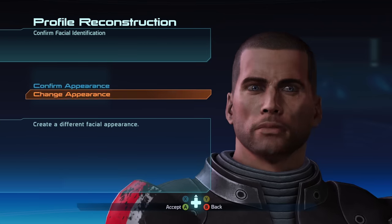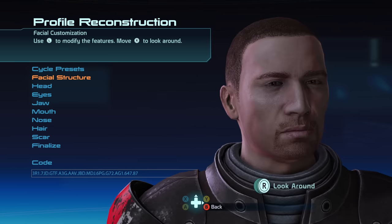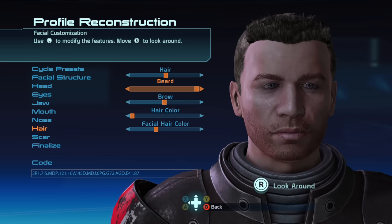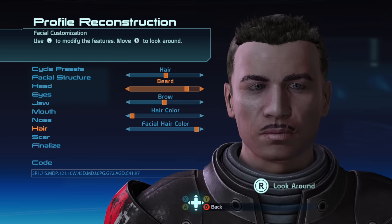The character creator is now completely unified, so there's one character creator and it's across all three games. Or of course, you could just use the default Shepherds, male or female, which still look the coolest. I just like making a mediocre version of myself for these games.